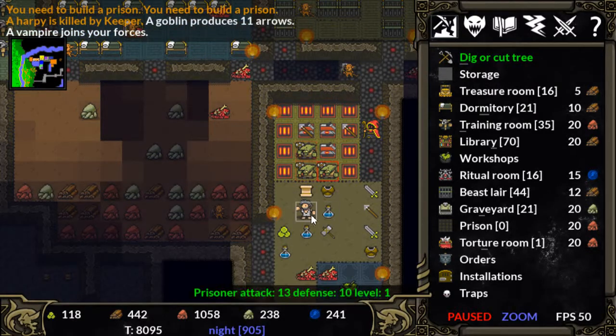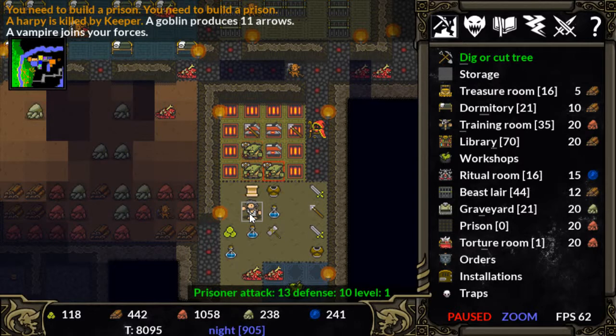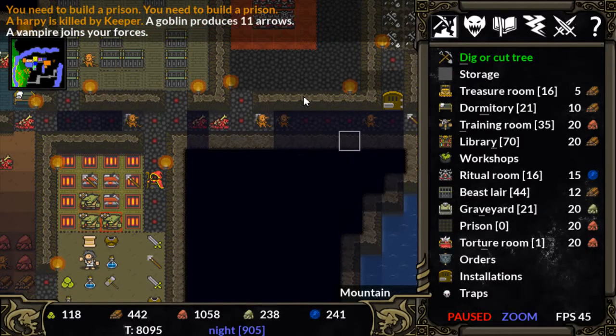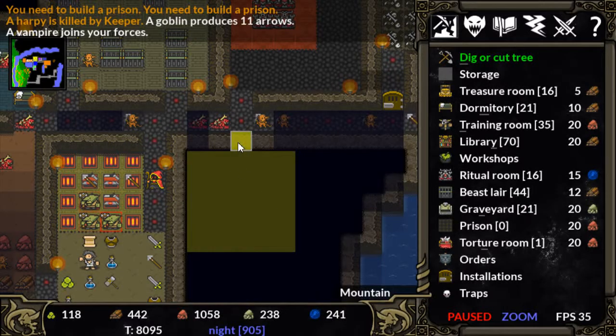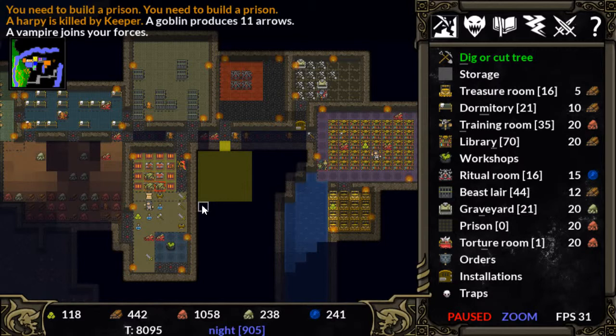The graphic doesn't really represent that the prisoners are Lizardmen, and it doesn't really matter what our prisoners are. They're our prisoners and they're good for a few things. But what we need, before they're good for anything, is to build a prison room and a torture room.